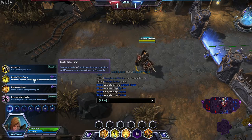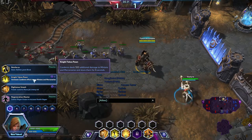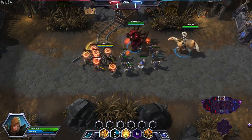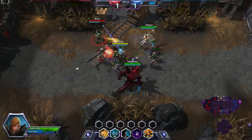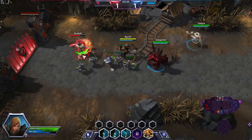The first talent we are going to pick is Condemn dealing 100 additional damage. That's not that important, but what is important is it stuns the minions for four seconds. So they're basically just there to be killed. Just look at the amount of damage they took, and our minions are still marching on.